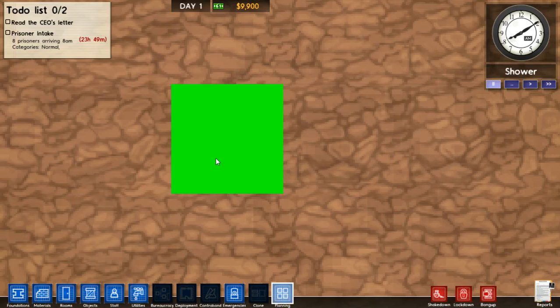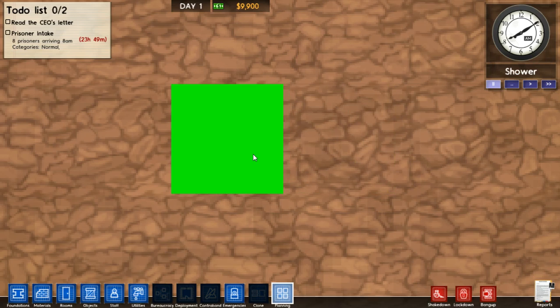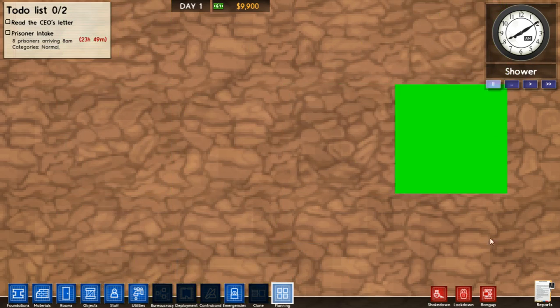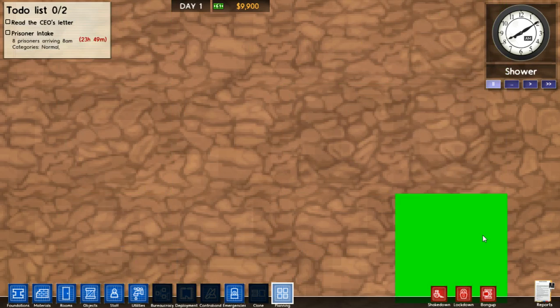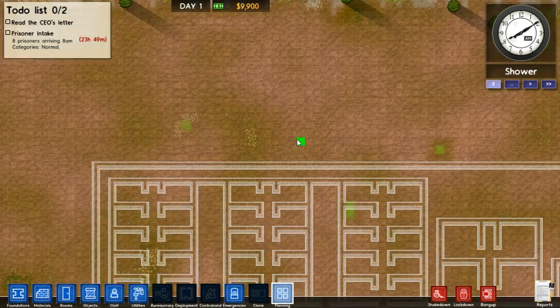Now you may be asking, why am I looking at a batch of pixelated dirt? Why is there a green square on the screen? What is this heads up display? What is the meaning of life? Why is my wallet in your pocket? Well I can answer some of those questions. Welcome to Prison Architect.